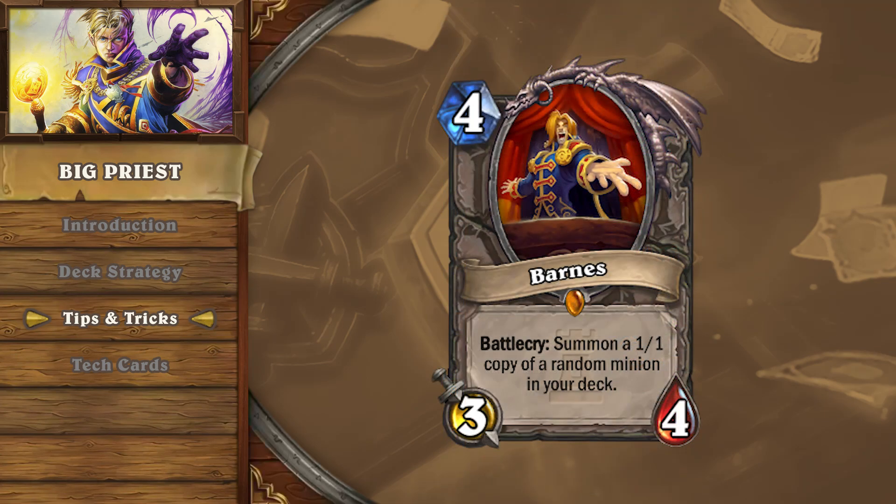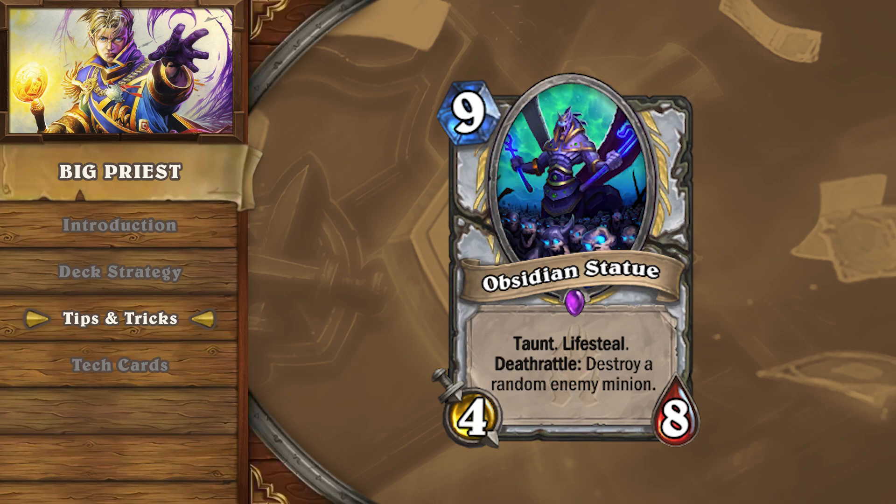If you find Barnes in your opening hand, always hold onto it. A turn 4 Obsidian Statue, even as a 1/1, can spell catastrophe for even the most aggressive decks.